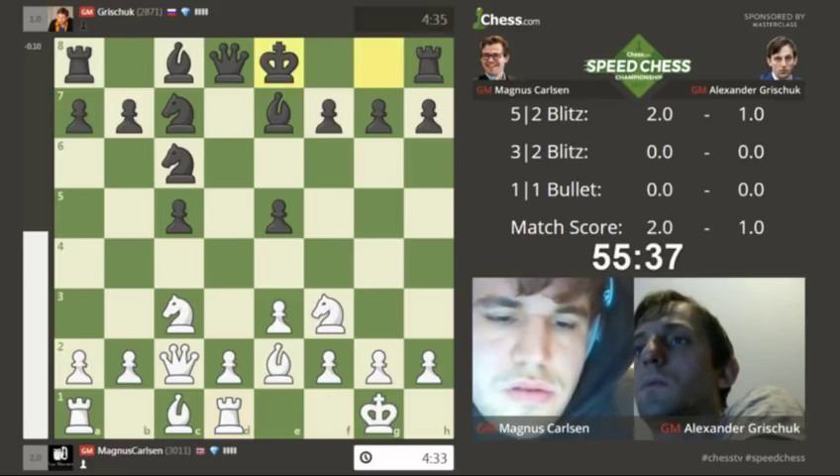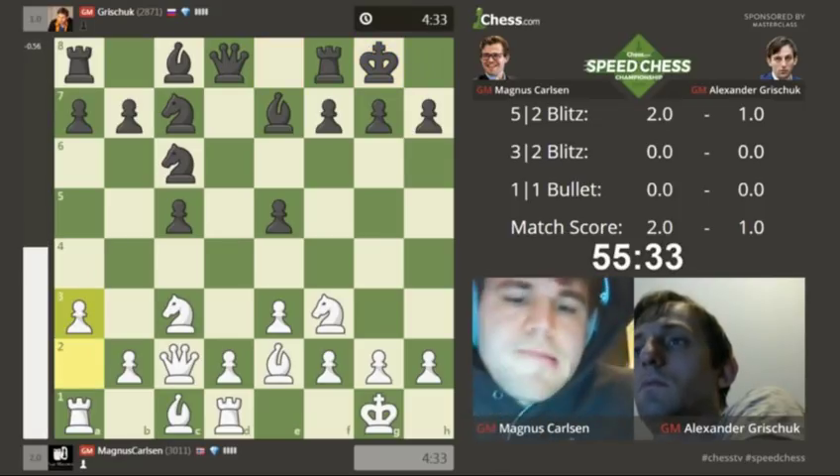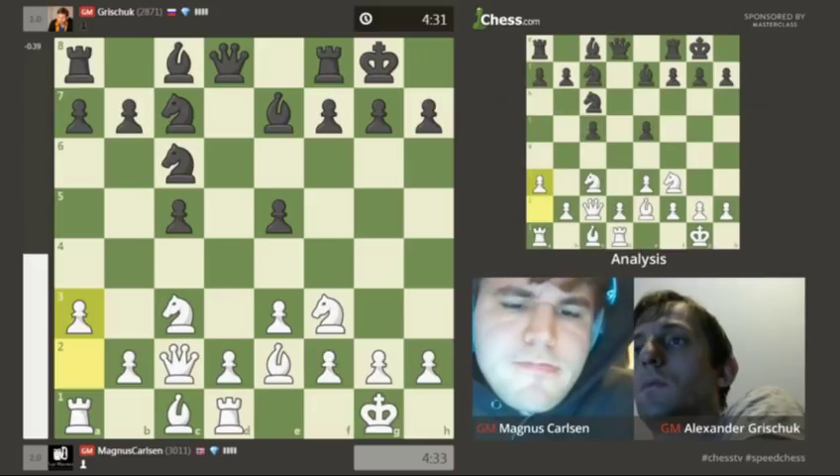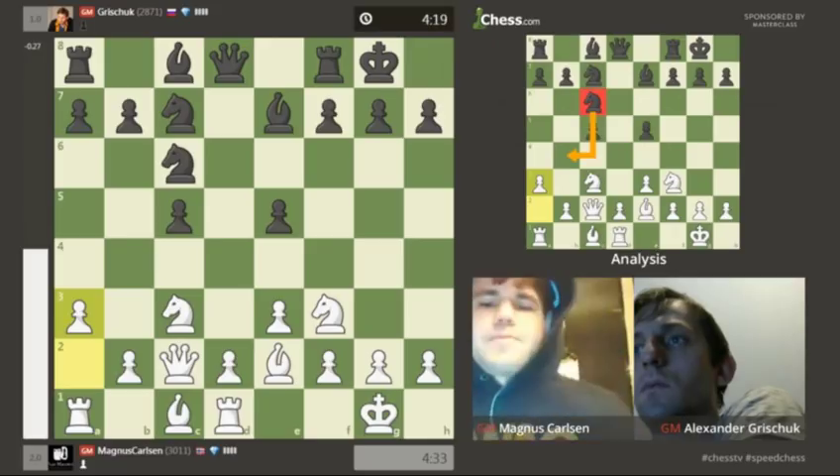From white's perspective, you're trying to break through with d4 at the right moment. It's very difficult with the pawn structure being e5, c5, knight on c6. This is why a move like a3 is played, hoping to eventually play b4. That doesn't look very plausible, but also stopping the knight from going to b4 to be a nuisance on the white queen.